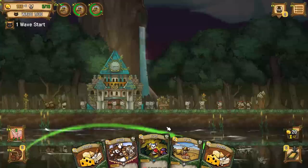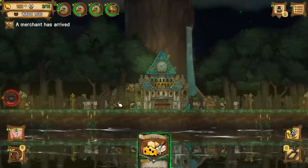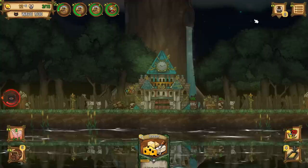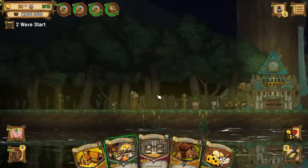Cycle our cards real fast. We've got more militia - you guys need to come over here. We'll put militia on the wall right there. We'll play grain, we'll play fruit, we'll play cheese. We got a card vendor. What money do I have right now? We've got a defensive wall - build a defensive wall on the stump, it has 200 HP. We've got a beehive - every 40 seconds we can activate the bees to fight our enemies. Well, you're speaking my language now. I'll take both those.